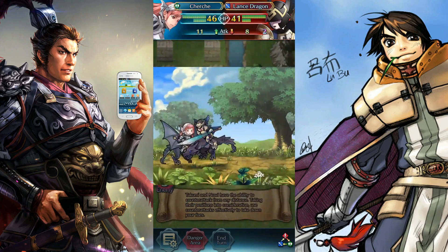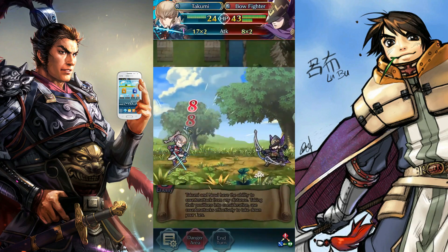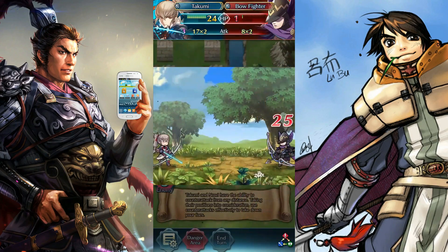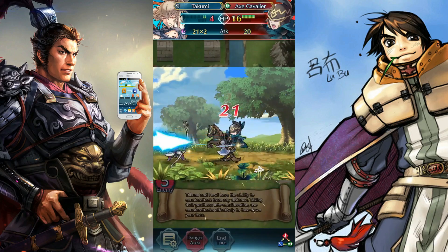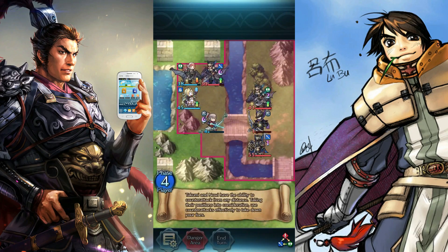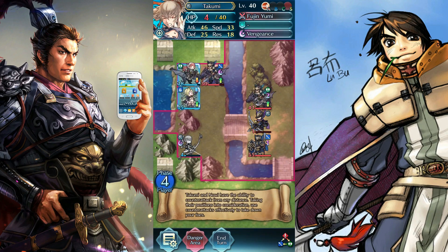Lance Dragon versus Cherchi — they both do a minimal amount of damage. Meanwhile, Bullfighter versus Takumi — he takes some damage. Takumi's got nice blind damage going on and takes down the Axe Cavalier. Now we need to take out this guy as quickly as possible. Unfortunately, Takumi can't quite do it — his health is too low and he doesn't have Vantage. So we're just going to hide him in a corner for the time being.